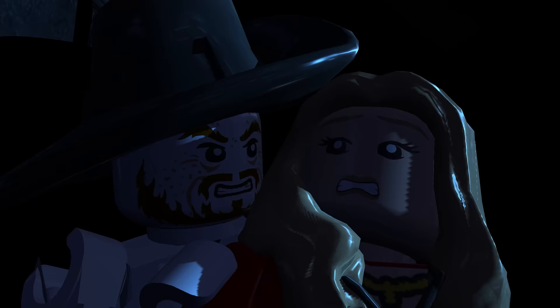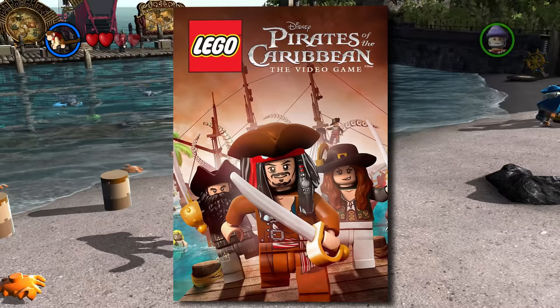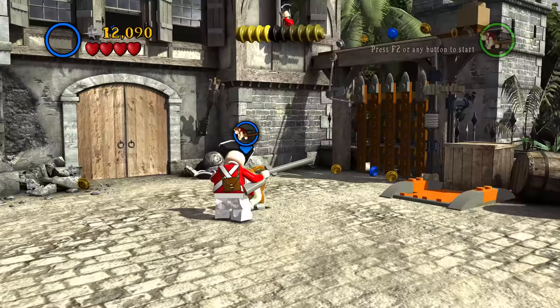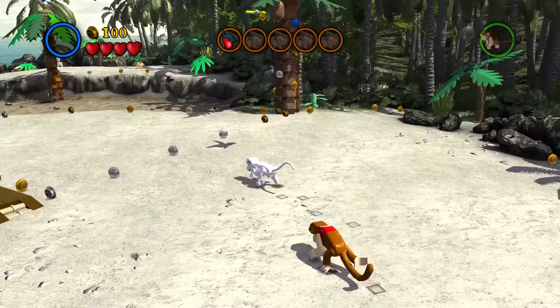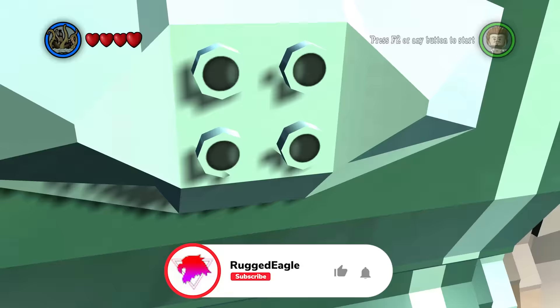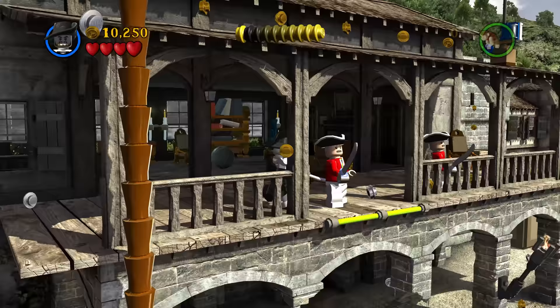Next up, LEGO Pirates of the Caribbean. This is Jack the Monkey, and I will never forgive TT Games for cutting Jack the Monkey from the character roster. He even has a special attack where he pulls off an enemy's hat and smacks him with it. There was actually no reason for TT Games to get rid of Jack the Monkey — he is literally complete, and he has a cursed version too. The Kraken is also a secret character in LEGO Pirates of the Caribbean, but you can definitely see why he was never added or finished — he is just way too big and way too messy.